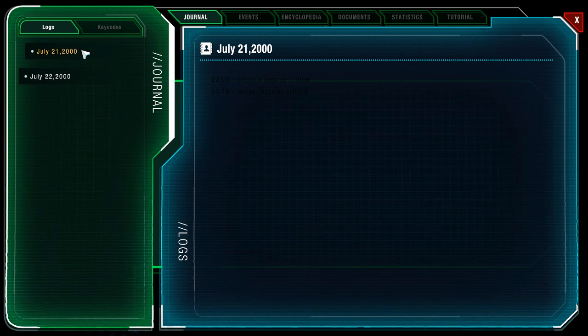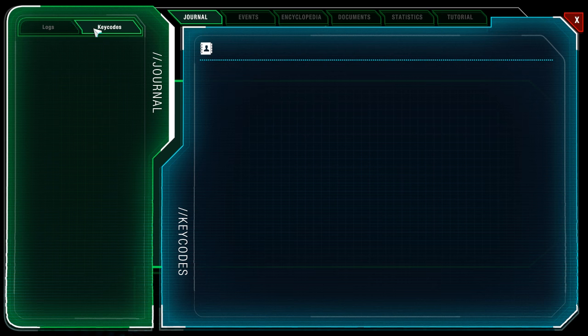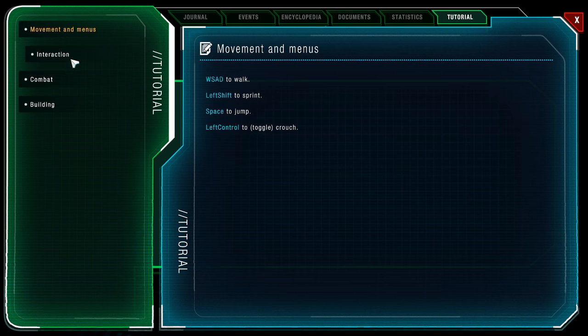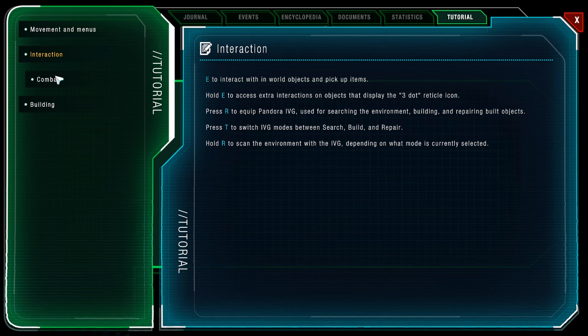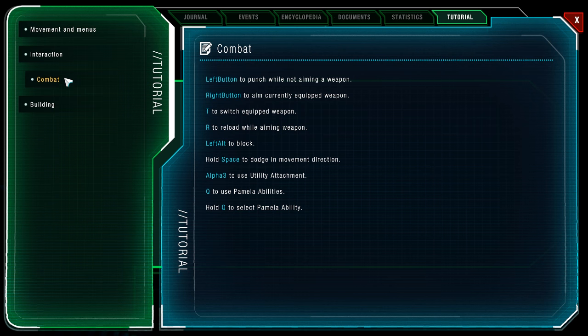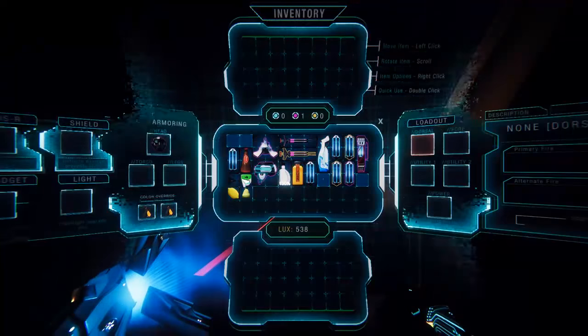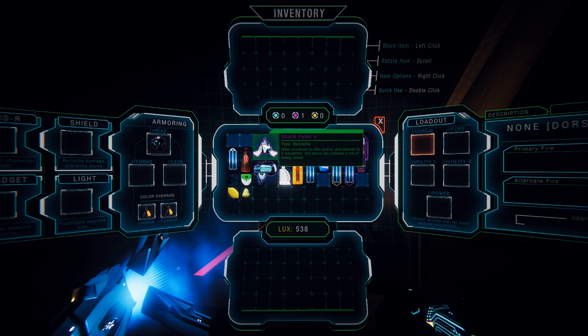Let's check that out. Key codes, nothing; events, nothing; encyclopedia, nothing. Tutorial — movement, menus, WASD. Interaction, search, build and repair. Combat: to use weapons, reload while aiming, block. Alpha 3 utility — Q to use panel abilities. Building: to build a base, first collect a power transmitter and ion core. You'll need to insert an ion core into the power transmitter. Open the IVG by pressing R, then T to switch to build mode. Highlight a buildable object, middle mouse button to select. That's going to have to be for much later.